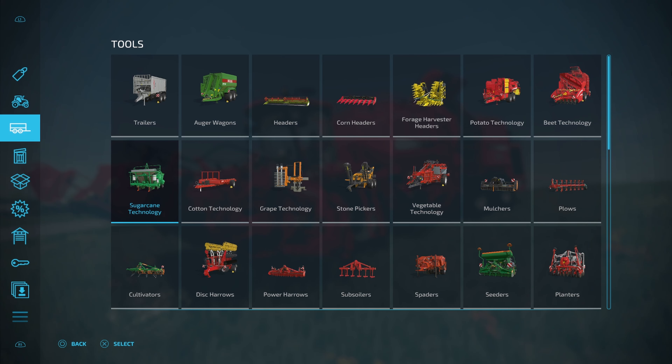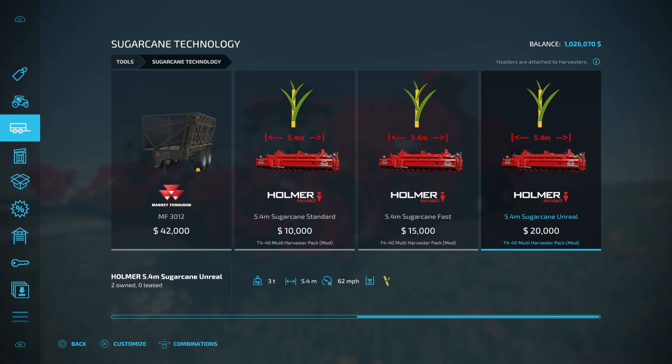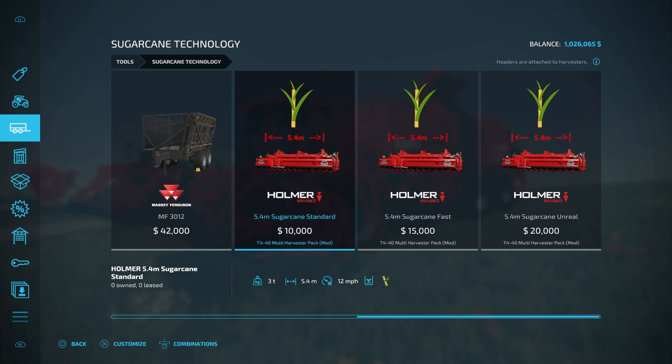Find the header under your Sugar Cane Technology in your tools section. Come right here and go all the way across — you can see we have three different options. They all do the same thing, just one's a little bit faster than the others. The fast header right here is 62 miles an hour for $20,000. Your 24 mile an hour header is $15,000.